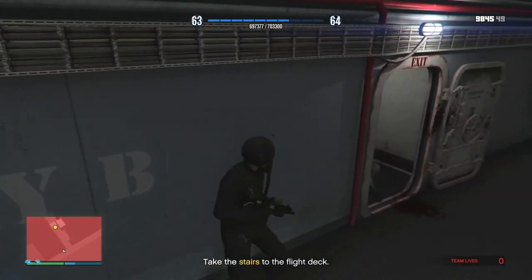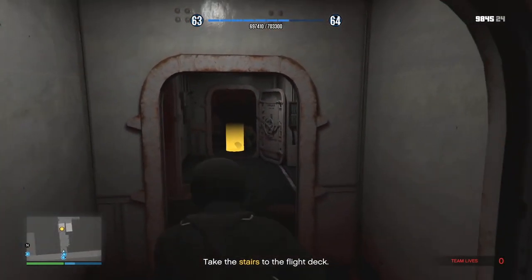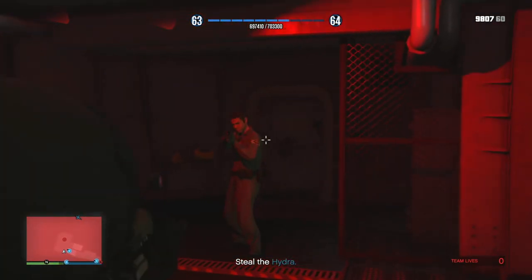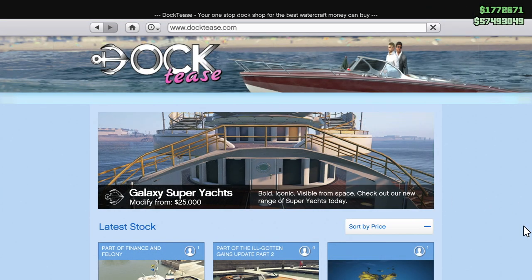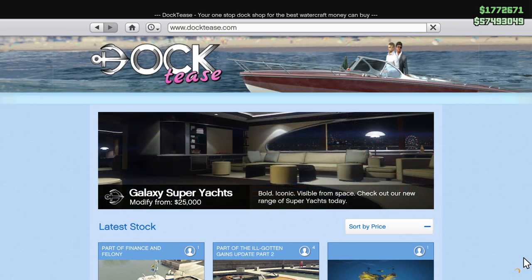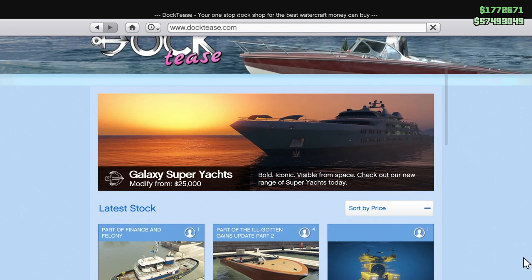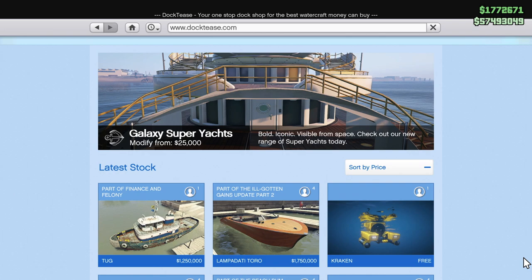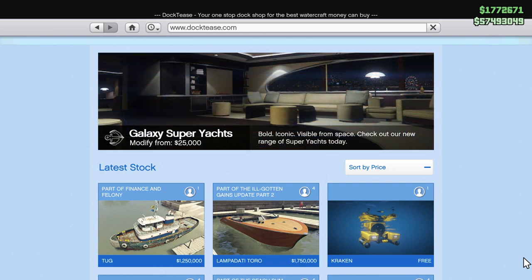A water-based DLC featuring the aircraft carrier would be super cool. If a naval DLC comes, I would assume the carrier would be available on the Docktease website. You know how the top of Docktease has the Galaxy Super Yachts? Well, maybe that could be replaced with an aircraft carrier option — it could have images that shuffle back and forth showing various features, just like the Yacht does right now. We haven't seen a change to that website in years.